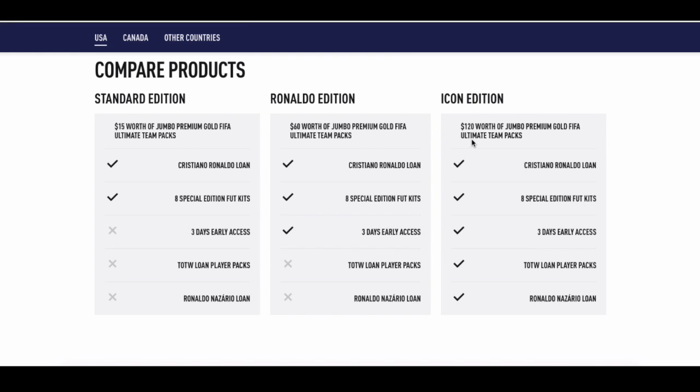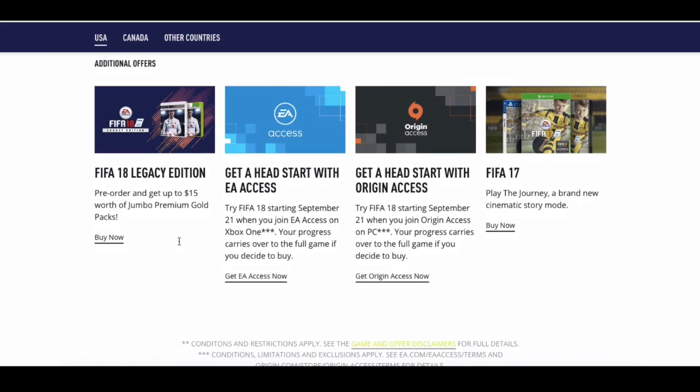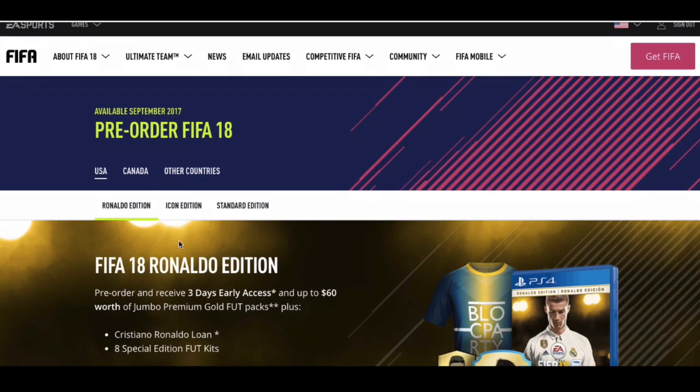So, Ronaldo Edition will have $60 worth of Jumbo Premium Gold Ultimate Team Packs. You also get a Cristiano Ronaldo Loan Item and 8 Special Edition Foot Kits, and you'll get it 3 days early — and that's the same for the other edition as well.